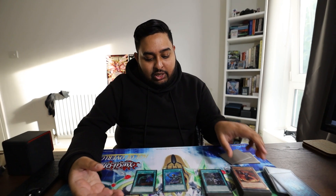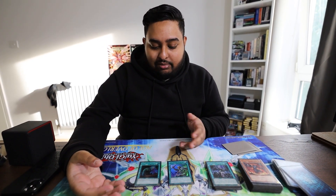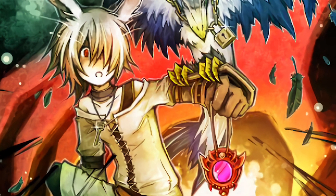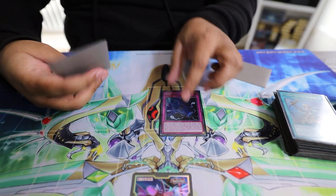How badly does Droll and Lock Bird affect this deck? In my opinion it doesn't affect it that much, because you're activating everything from the grave. Sure, you can't search your Fog Blades, but I think that's the only thing it hurts. If people are playing Droll against PK Horus, it's not going to do much against them.